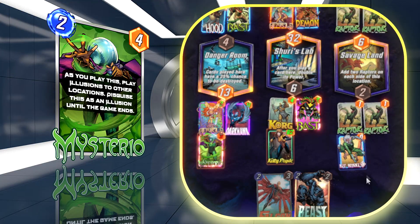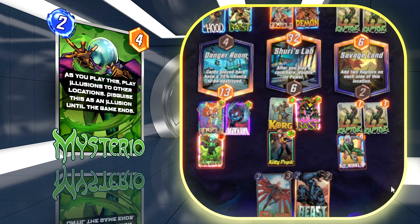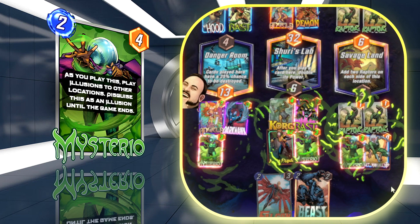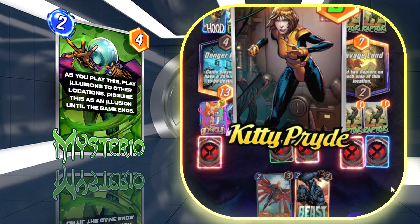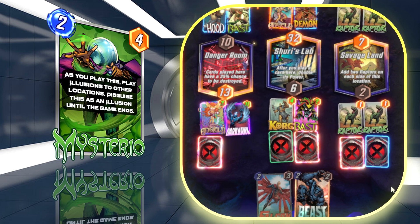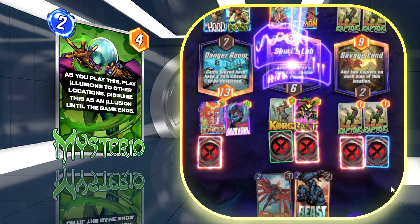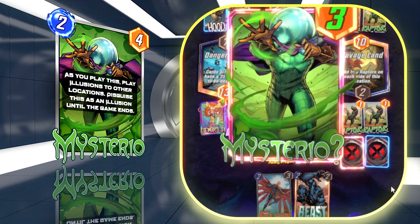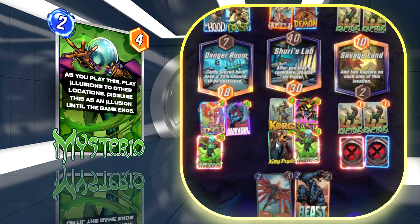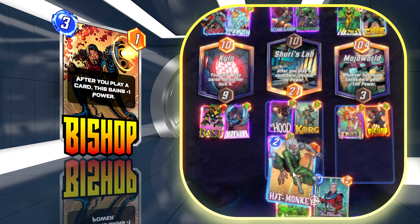Mysterio is just an amazing card in bounce decks right now. He's amazing with Bishop — giving plus three to Bishop for two power. He synergizes amazingly with Bast because it turns all the clones into three-power clones rather than zero. He synergizes amazingly with Hit Monkey, turning him into a two-six. When you play Mysterio he plays three cards — usually two zero-power clones and one four-power card — but ideally you want to Bast Mysterio before you play him because the gain is absolutely insane.